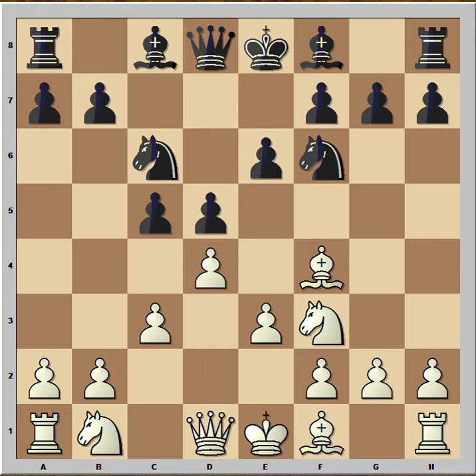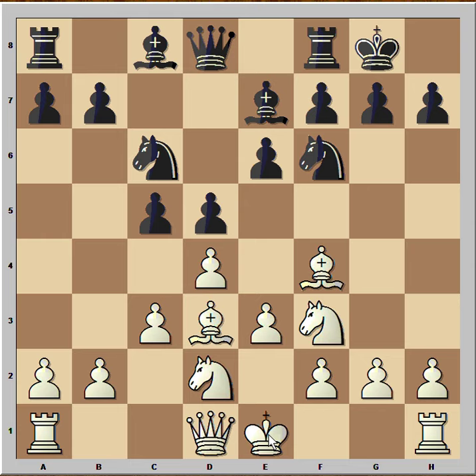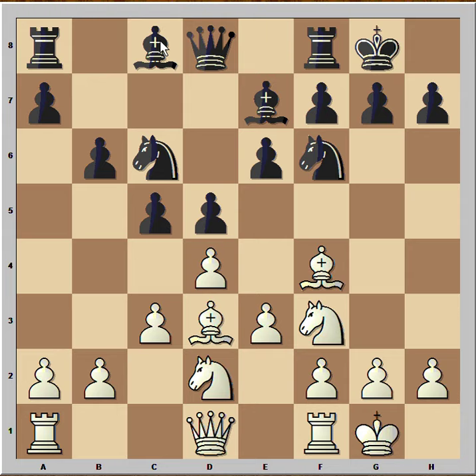Nf6, Nbd2, Be7, Bd3, black castled, white castled, and black played b6 with the idea to play Bb7.